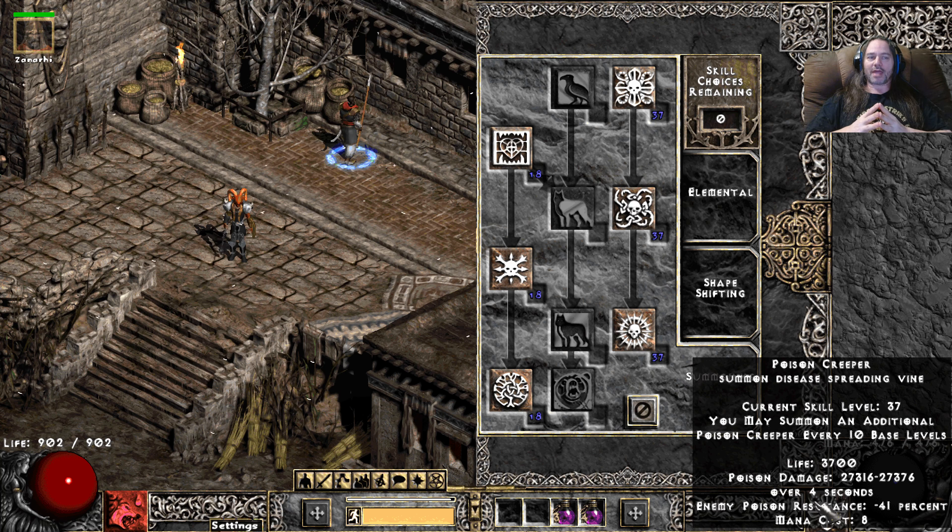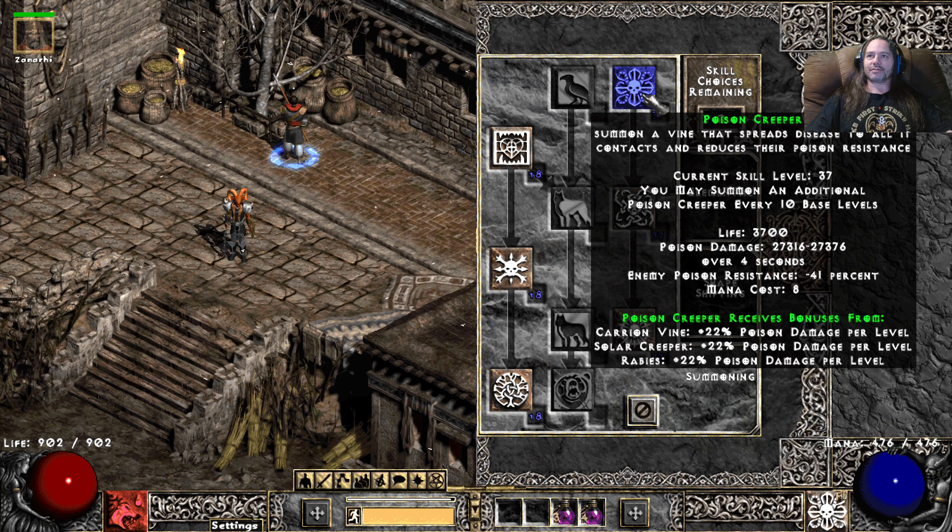When I was making the build and going through it, the Poison Creeper killed everything. I had crap gear — just noob gear that you can get playing the game for the first time. This Poison Creeper snake is amazing. Once you get 10 hard points into it, you get another snake. Another 10 hard points, you get another snake. So by the time it reaches level 20, you've got three snakes, and you're talking massive damage in Normal and Nightmare. Hell's a little slower, but it's absolutely great.